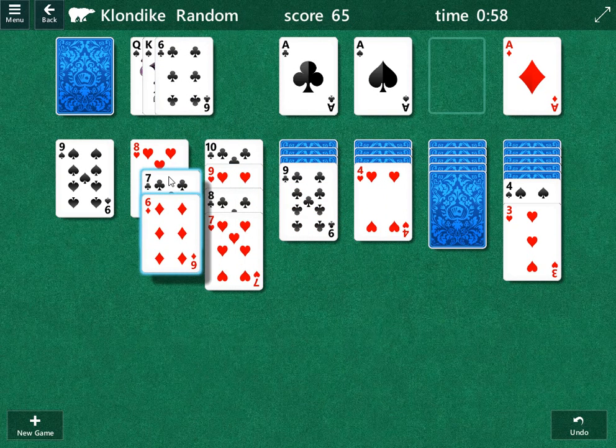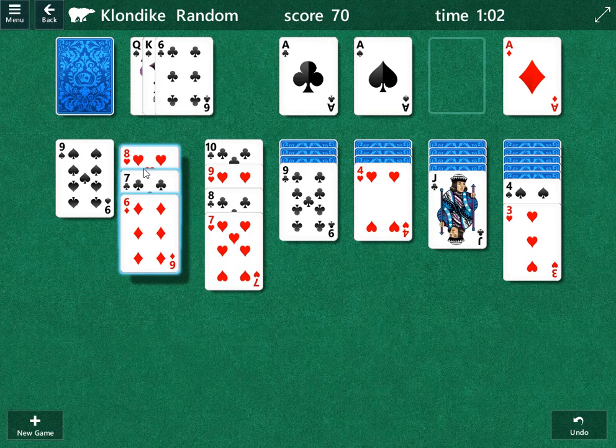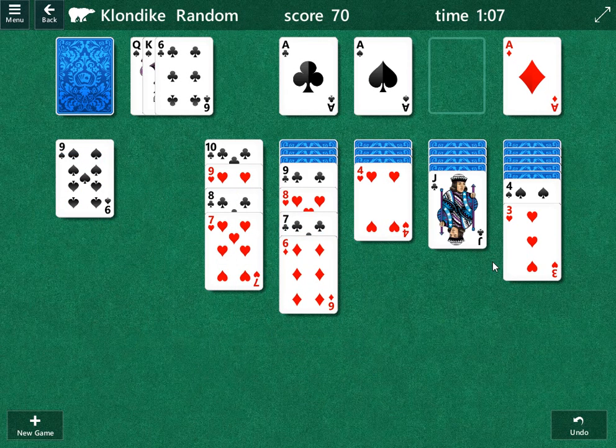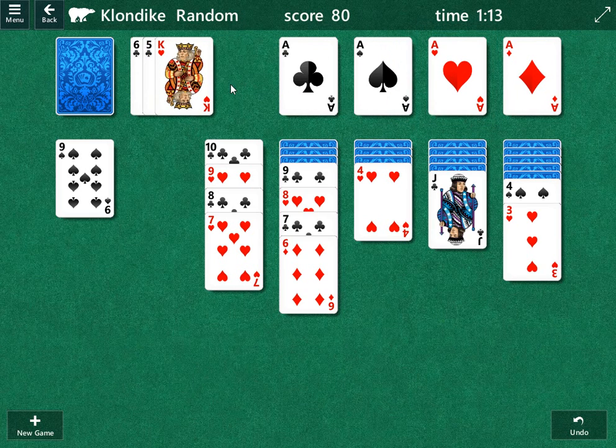We can move this nine. We can move this eight. And remember, this six is going to be our insurance card. We're going to move this seven of clubs over. And we can move this eight, because there's two black nines, so it doesn't matter — we don't have to hold it. Going through again, there's the ace of hearts, we can move it up.